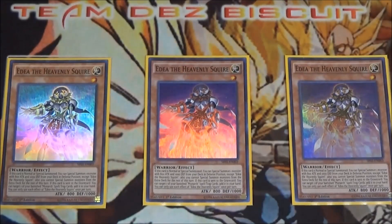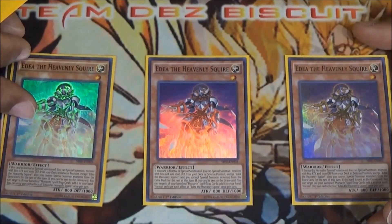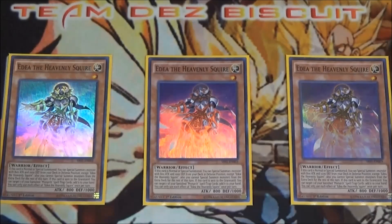We're also running three Eidos the Heavenly Squire. This is the main one you want to see — you want to get this card to hand as fast as possible or, if it's in the graveyard, special summon it as fast as possible. She lets you special summon one of your squires or vassals from the deck. Also, when she's sent to the graveyard, any of your banished monarch spells or traps come back to hand — usually you'll want to use your Pantheism and keep that cycling all day long. She's very useful and helps the deck generate advantage the way you want to.